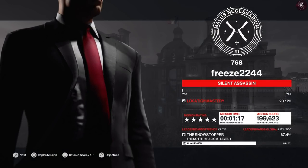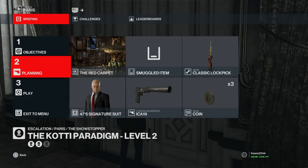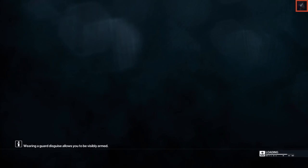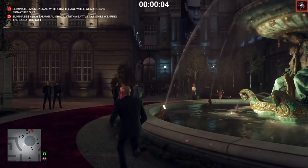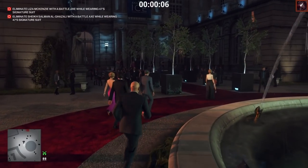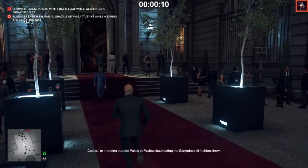There we go — fairly fast time. For level two we have an additional target, the Sheik al-Ghazali. We're not allowed to vault now either — vaulting or climbing results in a mission fail. We need to bring along a lock pick this time, and that's the only change we're going to make.